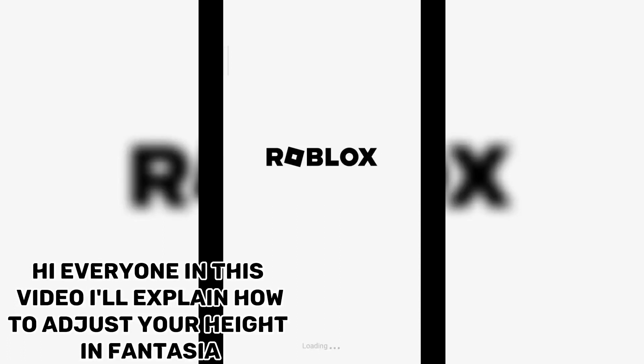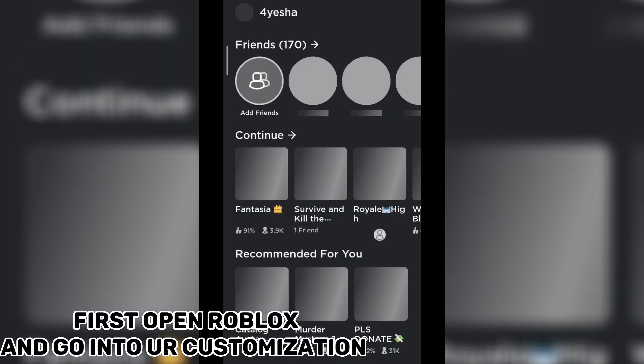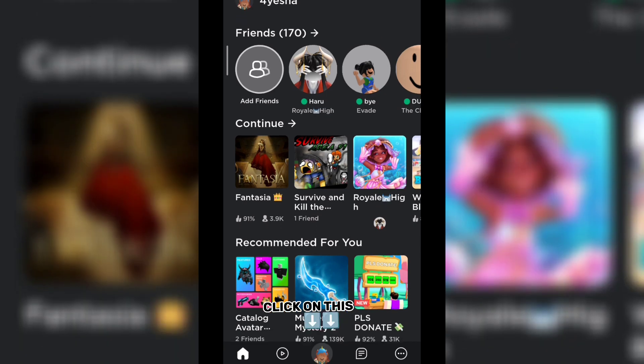Hi everyone, in this video I'll explain how to adjust your height in Fantasia. First, open Roblox and go into your customization and click on this.